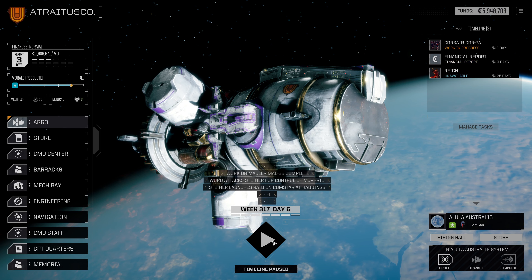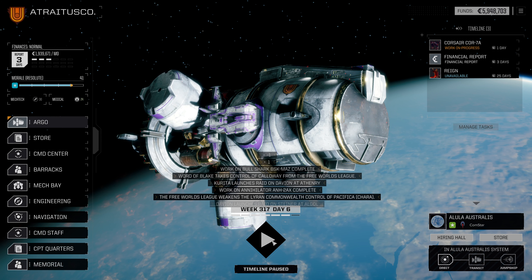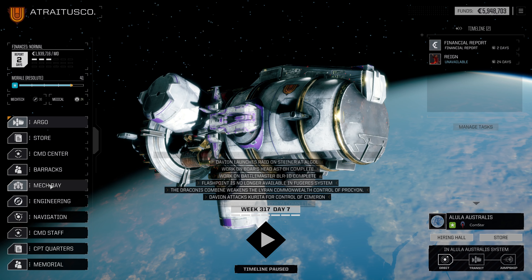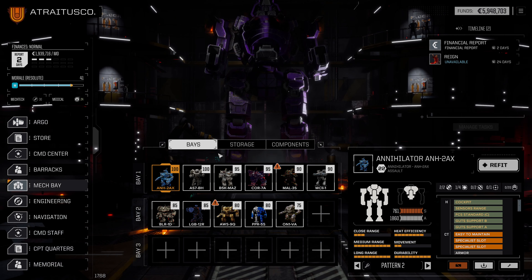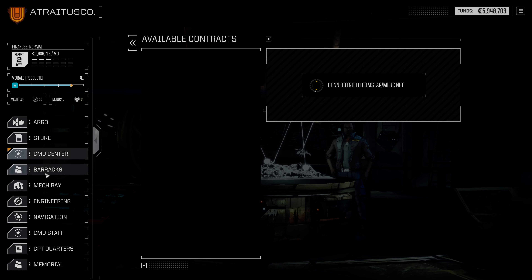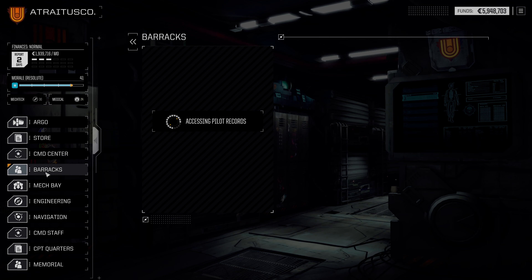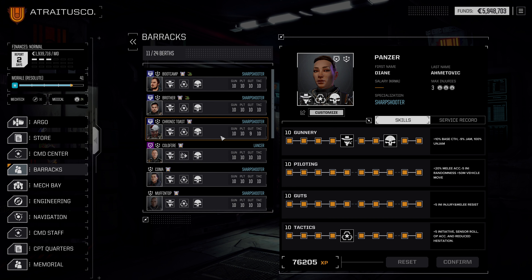We're going to continue to tick forward here for just these couple of days. The Corsair is still out, so we tick one more day. I should have checked the mech bay before I ticked that last day, but I don't think anything else took internal damage. Nope, we're good. Fantastic. So let's hop into the command center - actually the barracks first, because we do have some mech warriors who aren't maxed out yet.